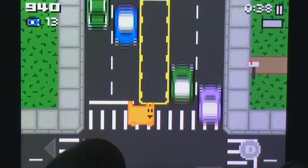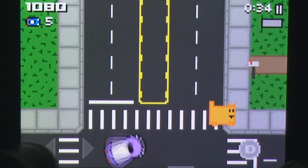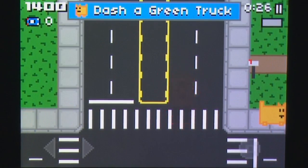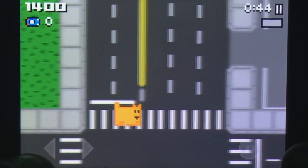Each level starts on a city street, as Boxcat, or any of his unlocked cat cousins, you move back and forth, slamming into cars and sending them spinning out of control. There's also a dash button where you can charge up an attack and zoom across the street. This dash attack is needed to destroy trucks at the end of each area.